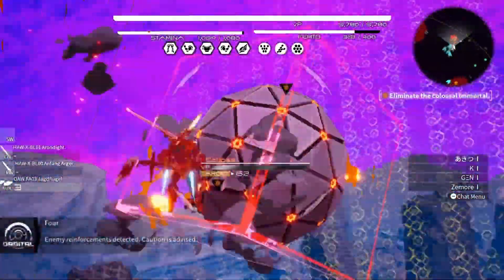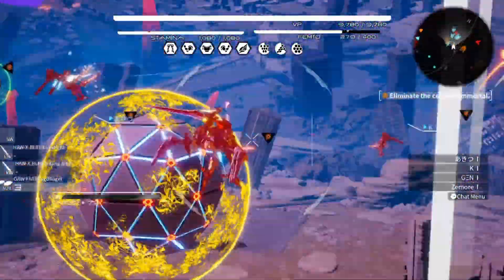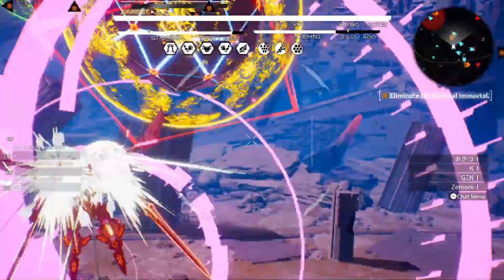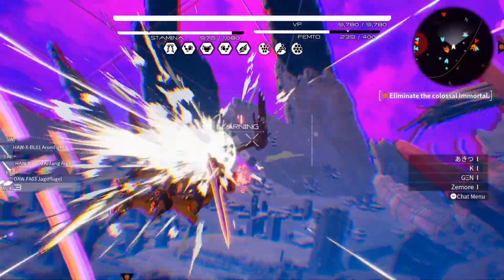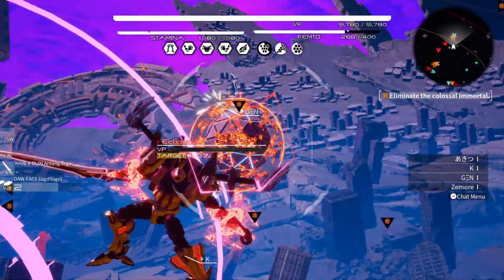With a good team this boss fight is relatively easy. Just focus down the main body, and when he hits his fractal stage and starts splitting into other immortals, he has an orange glow which makes him a lot easier to find.